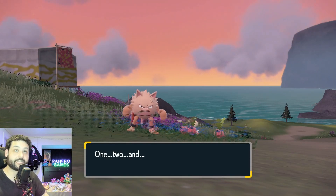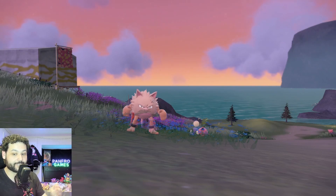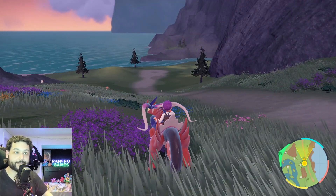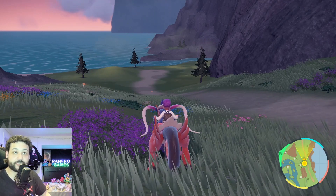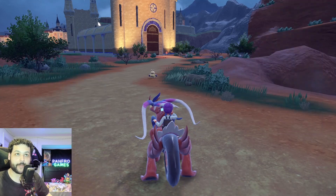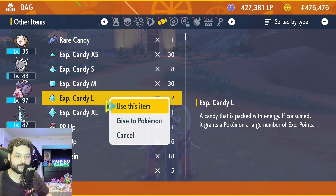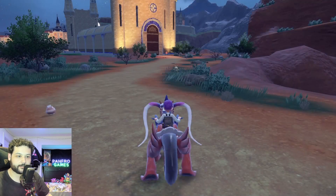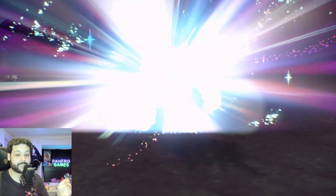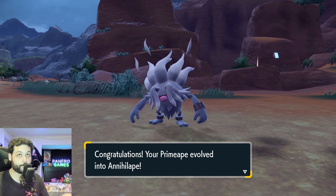Rage Fist is a Ghost-type move that does 50 damage, and whenever you get hit it gains 50 more power — so if you get hit once, that move is now doing 100 damage. It's a fantastic move. Now that you have the move, you need to use Rage Fist 20 times. I recommend going to a low-level area and just spamming it. After 20 uses, level up your Primeape by one level to trigger the evolution into the Ghost/Fighting-type Annihilape. This Pokemon has insanely good offensive stats and is honestly my favorite design in Scarlet and Violet.